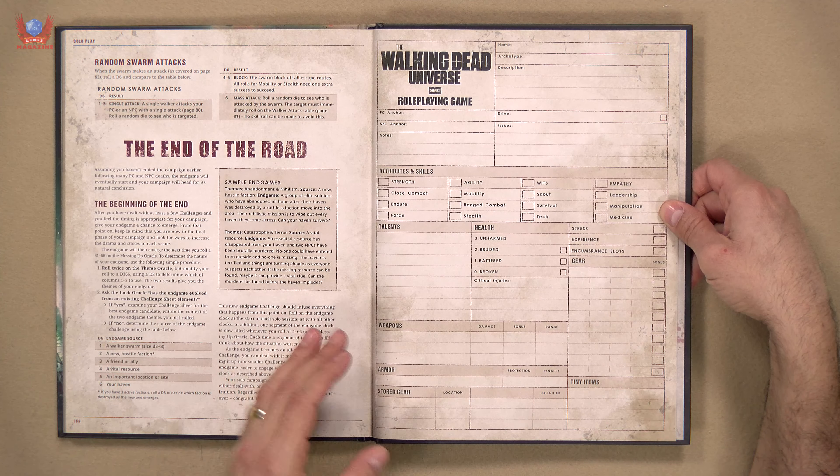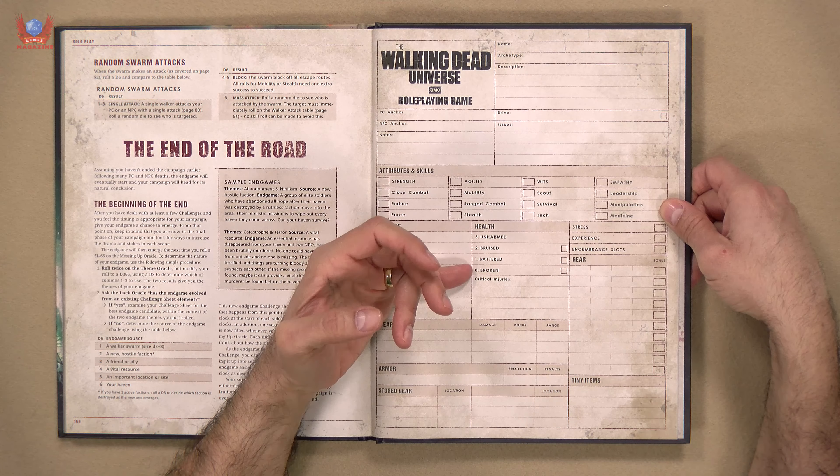The archetypes are simple to generate because they have also simplified the character sheet. Like they did with other games, they have changed things so you have strength, agility, wits, and empathy, and the skills associated with each one of these attributes are already listed there. So it's a lot easier to see than with Forbidden Lands, for instance, where you have them all on one side and it was harder to combine them. Here you can do it very quickly and very easily.